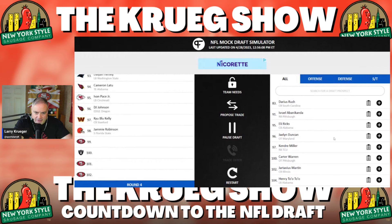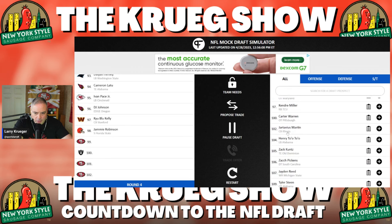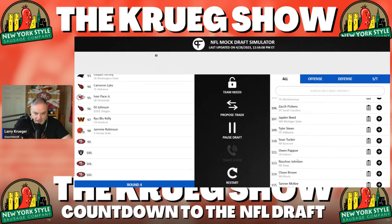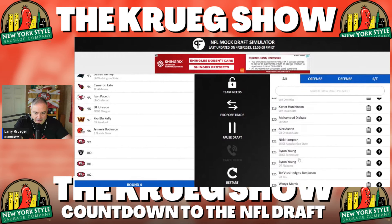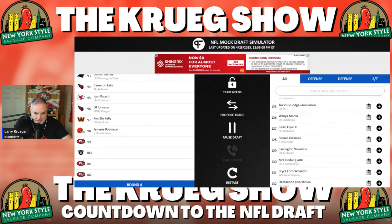Darius Rush from South Carolina is the highest-rated player on the board — a position of need, very attractive. Izzy Abinaconda, the running back from Pittsburgh — not really in need, though I love that player. Jalen Duncan, the tackle from Maryland, is sitting right there — position of need. Jartavius Martin, listed as a cornerback but could also play free safety from Illinois — fits a need. Zach Pickens, defensive tackle from South Carolina. Jaden Reed, wide receiver from Michigan State. Tyler Steen at tackle from Alabama fills a need. Byron Young, the edge rusher from Alabama. Trevius Hodges-Tomlinson. McClendon Curtis is a player I like a lot.